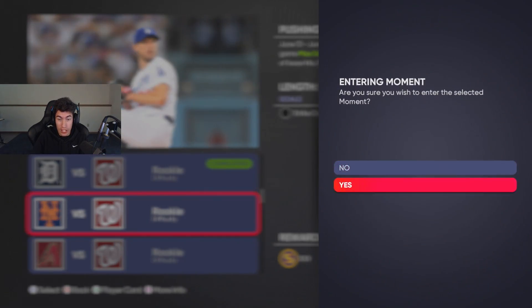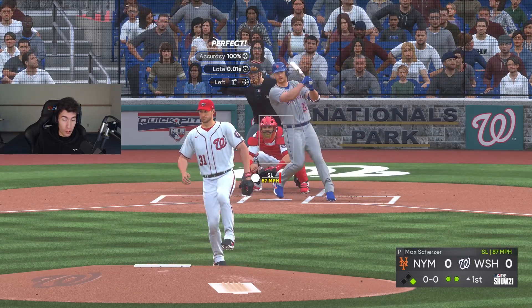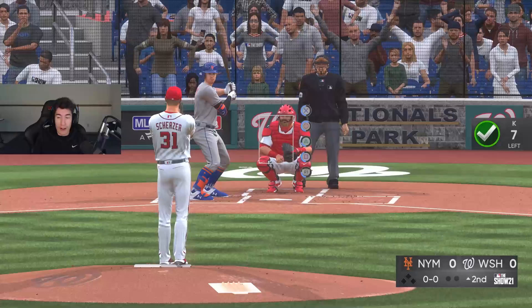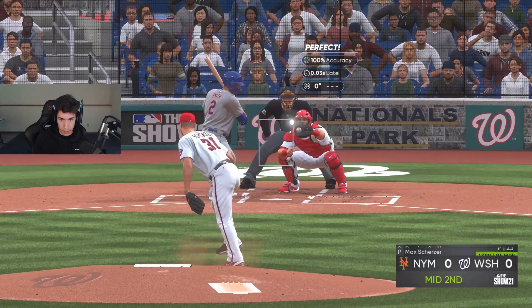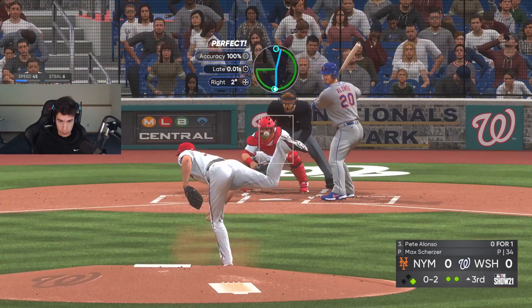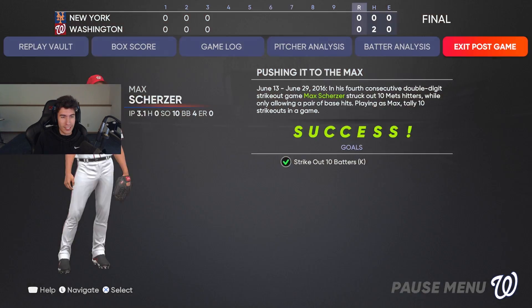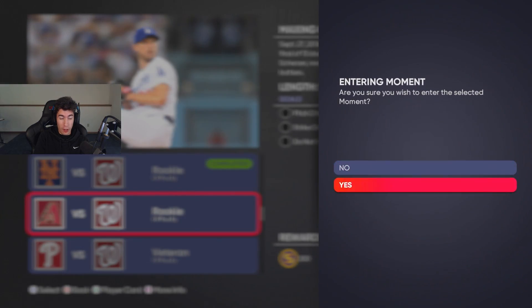Next moment: just strike out 10 batters, no inning minimum, on rookie difficulty. One, two, three — four, five — six strikeouts, four to go. Number seven, two to go — one more — ten strikeouts. That was pretty easy. The next moment is pitch two innings and strike out four batters without giving up a run.